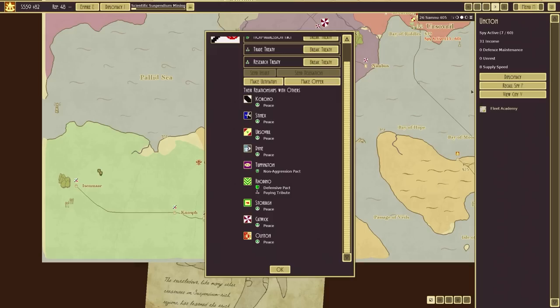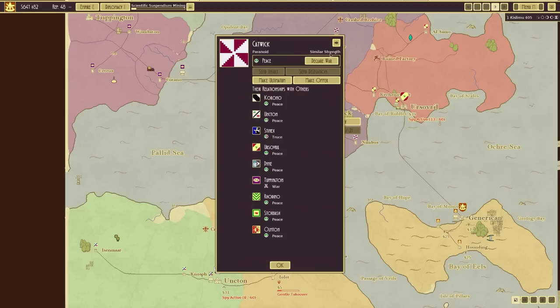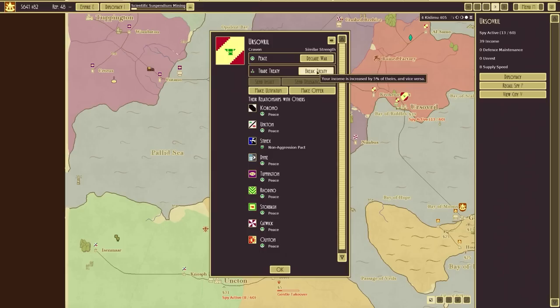Non-aggression, trade treaty, research treaty. Rep is disliked - people are afraid of this empire because its reputation is 35. What about this? Strength is similar. I don't know about their rep. Got a trade treaty there.